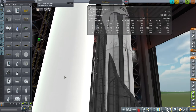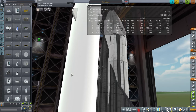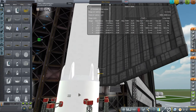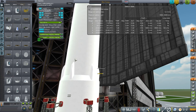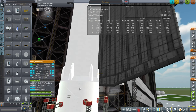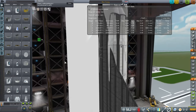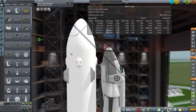New Glenn is supposed to be a reusable launcher — it's supposed to land on a barge. I'm reserving fuel for that by the way. There's a locked tank at the bottom with low utilization to make sure that's the right proportion, reserving about 8 to 10 percent of the total fuel for the landing. That's a lot to reserve but I think it'll work out.